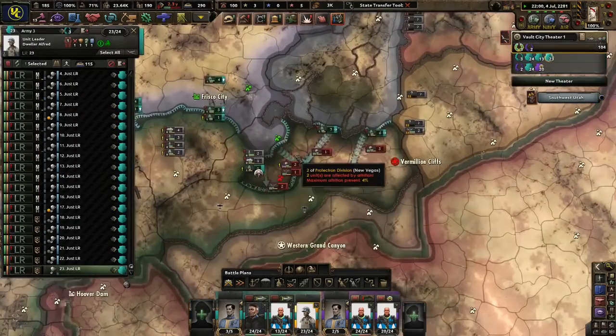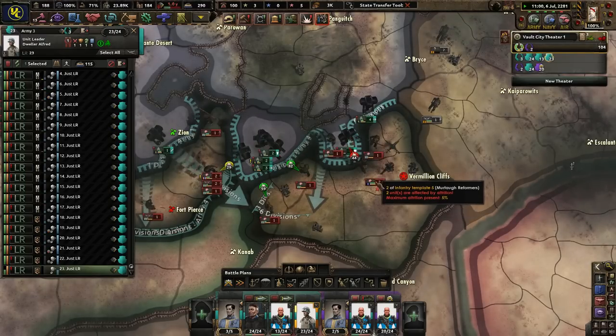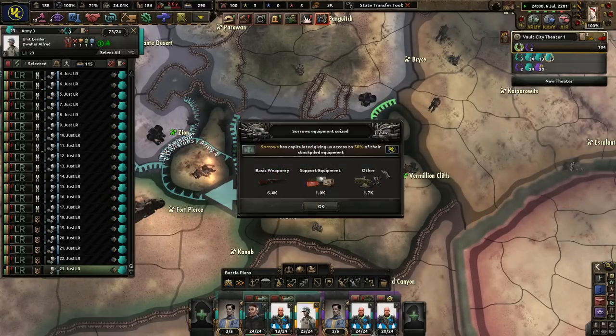I'm going to stop making some light robots just because I don't have the energy souls for it right now. Good, get us some more XP. We're at three. That's good stuff.